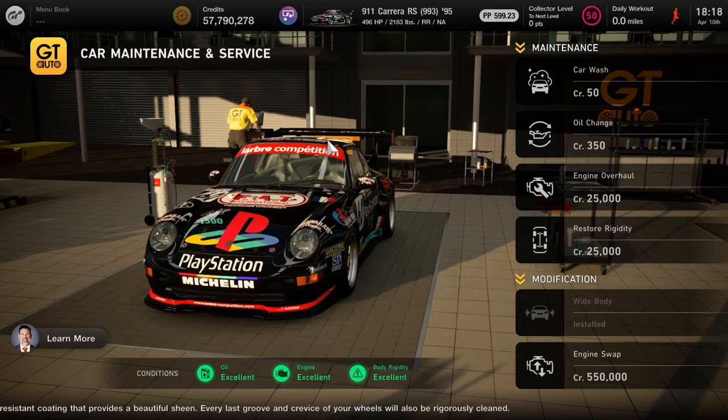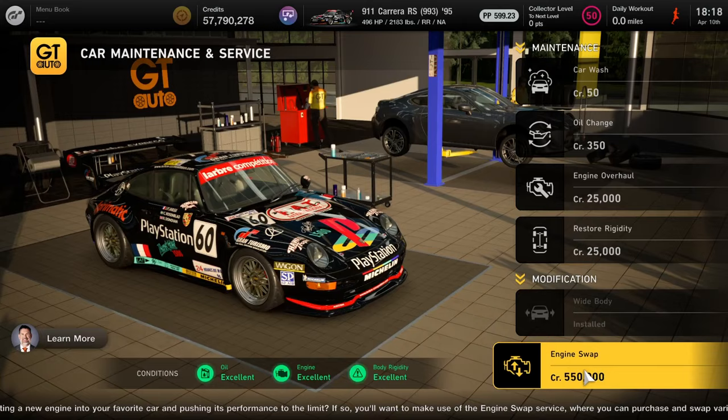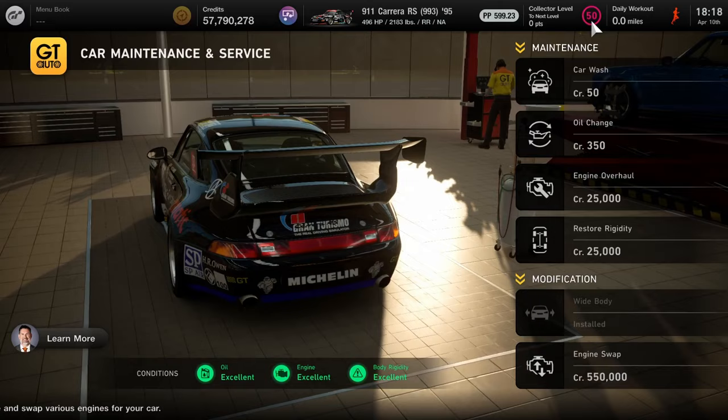Now let's move to part two of the build. I've already got the wide body installed from the last episode. The main thing we're going to do here is add the engine swap — it's right at the very bottom right corner. To be clear, the only way you can interact with buying an engine swap is if your collector level is level 50. That's the hot pink number up here. At level 50 you have the ability to buy ultimate parts and certain engine swaps.